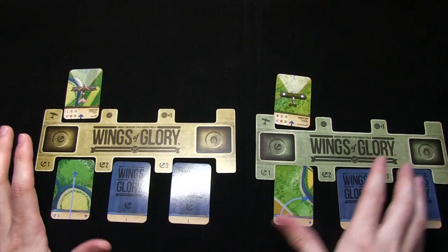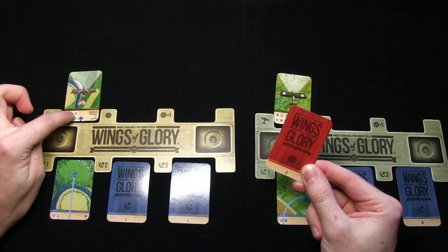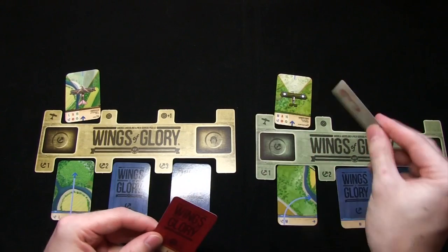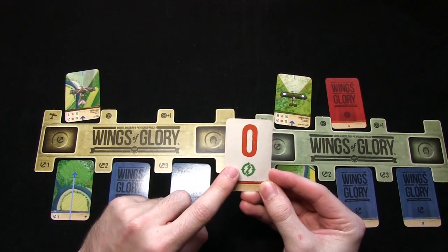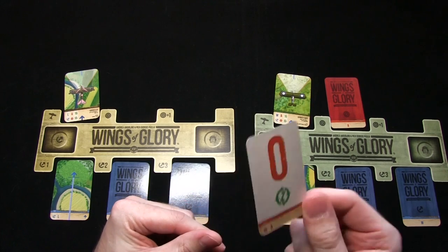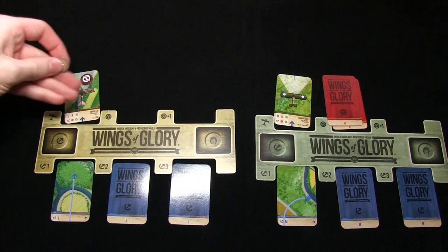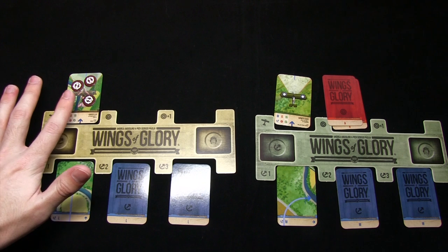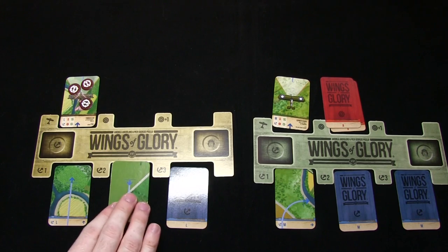With movement complete we now have to see if any planes are within firing arcs of each other. The British plane is facing this way so there's no way it's going to be able to hit the German plane. However the German plane just happens to be able to keep the British plane in its sights — measuring from the center stand, the British plane is within half distance, therefore we draw two damage cards from the A damage deck. The first card is three damage — we don't show this to the German player and just place it in our damage section. The second card is zero damage, however we have caused the German player to stall — we do have to show the German player the jam result so he can place his markers.